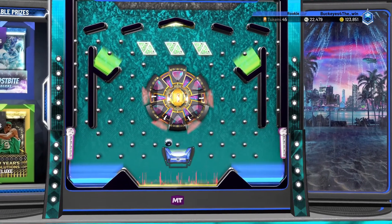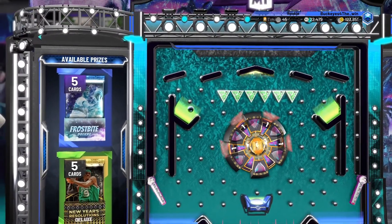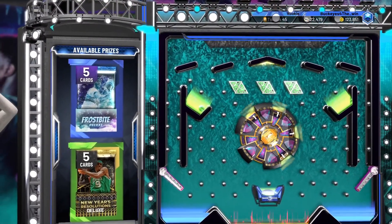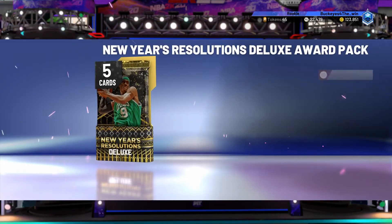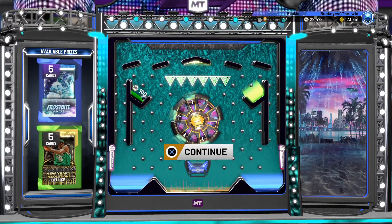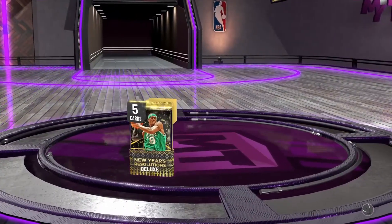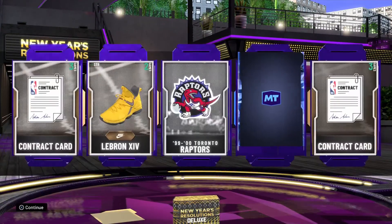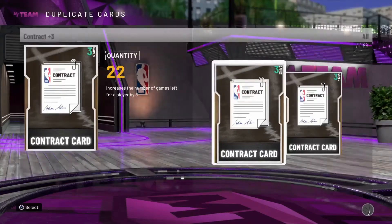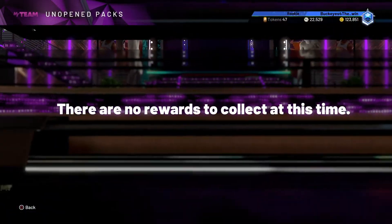I don't end up getting anything great out of the locker code. Let me know in the comments what you guys end up getting, and let me know if it's anything good. I've seen some people with locker codes pull some juiced things out of their packs — I've seen people pull like Michael Jordans and Kevin Durants with recent locker codes, so that's pretty crazy. I end up opening the pack and getting an 85 overall Andre Robertson, and that card goes for like 1,000 MT, so nothing really special.